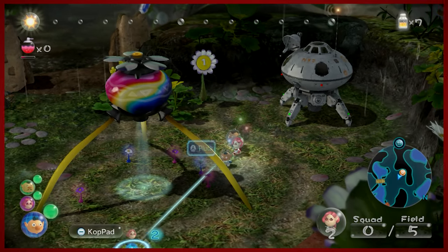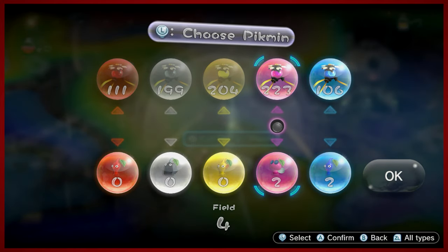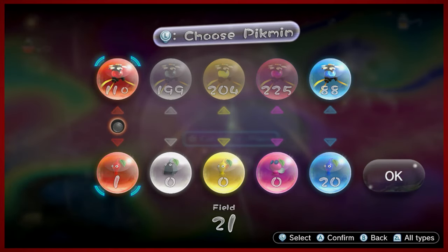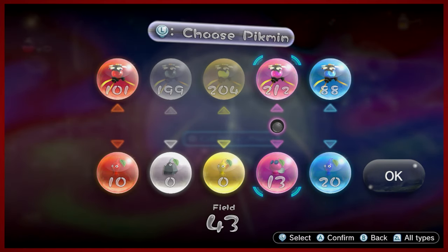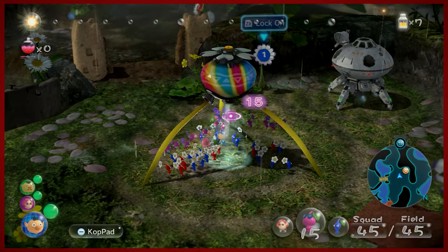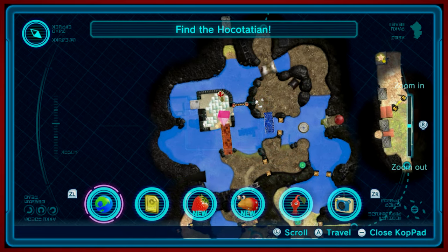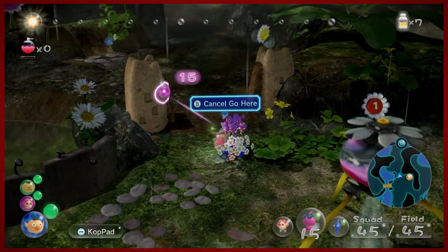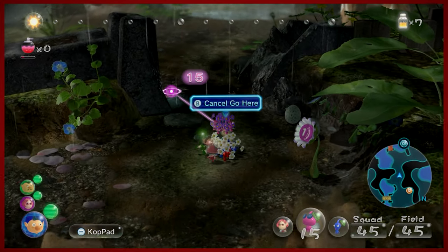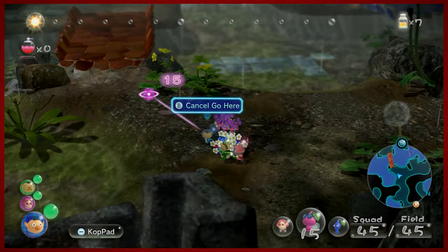So we've got the Pikmin that we grew last time. We're going to put them back except for the blues — we're going to get a bunch of blues out right now. We're going to get some reds out and some pinks out. I'm going to use all three captains. First things first, we're heading over to the spicy spray berry area. We're going to use our red Pikmin to collect some spicy spray.